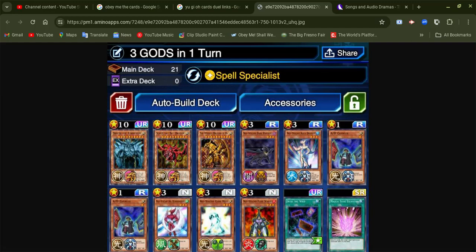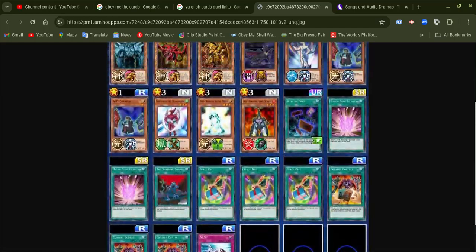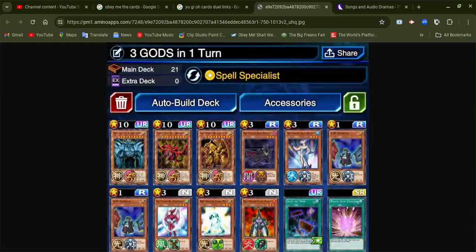Look at the picture of the Duel Monsters — what the character had, including Spell, Trap, and Monster Cards.